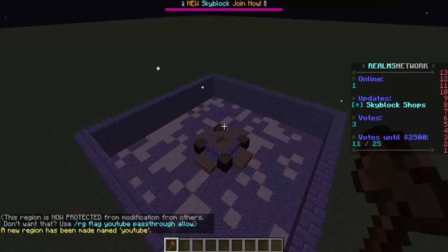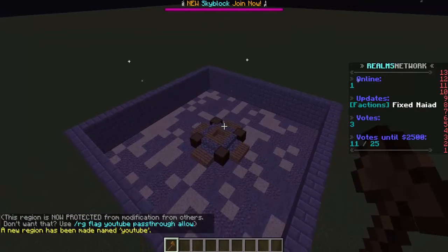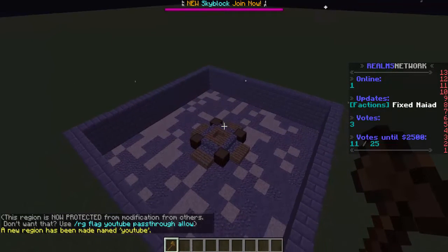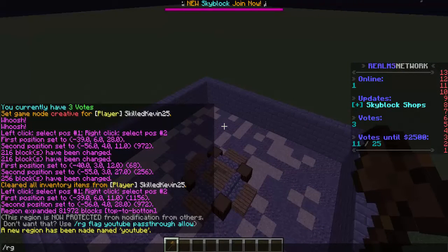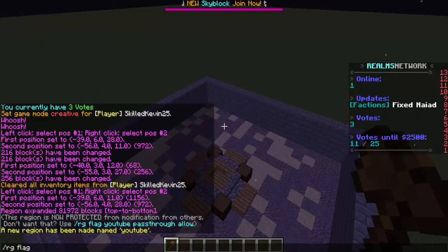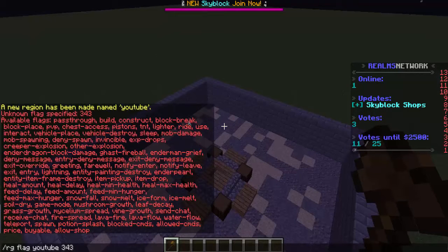Now it's time to set your flags to the region, whatever you want the flags to be. The command is /rg flag, then your region name — so that would be 'YouTube' — and you can type anything in and it will display every single flag that you can set.